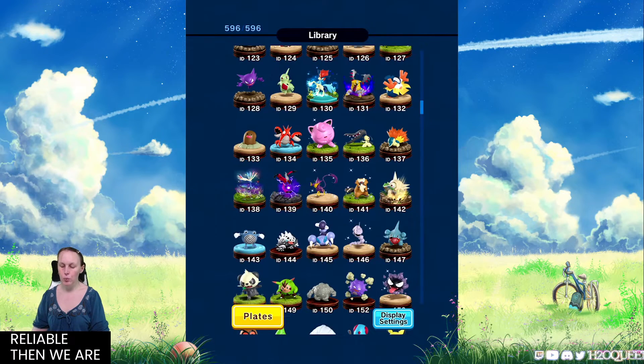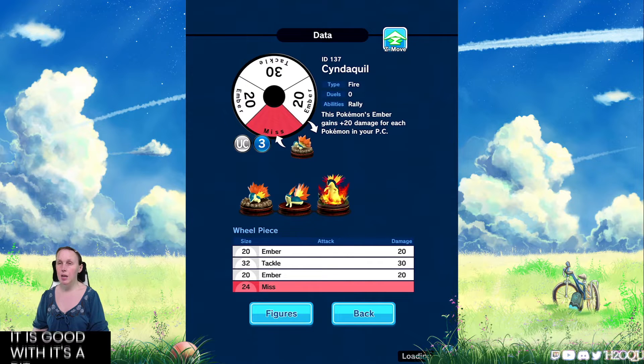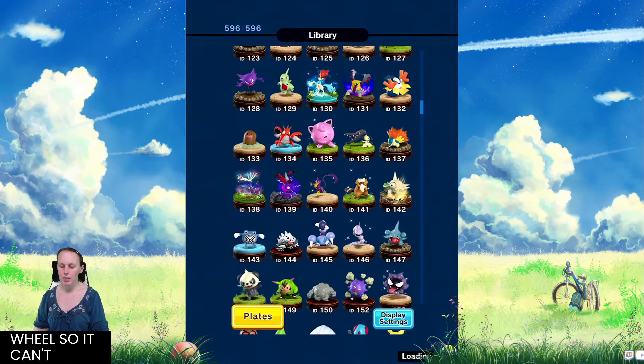Moving on to Cyndaquil. It is good with its ability — this Pokemon's Ember gains plus 20 damage for each Pokemon on your PC, so it can do up to a maximum of 60 to 70 attack damage, which is pretty good. But that 24-25% Miss slice is almost a quarter of its wheel, so it kind of lets itself down.